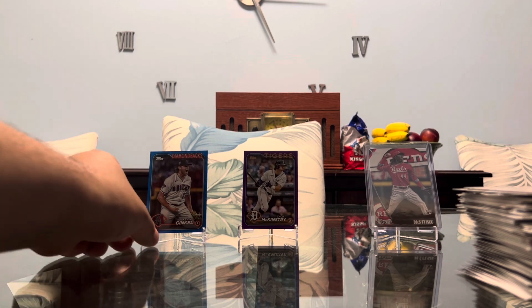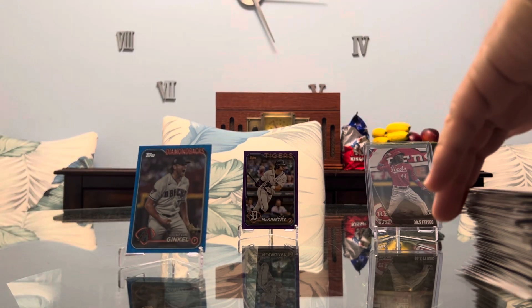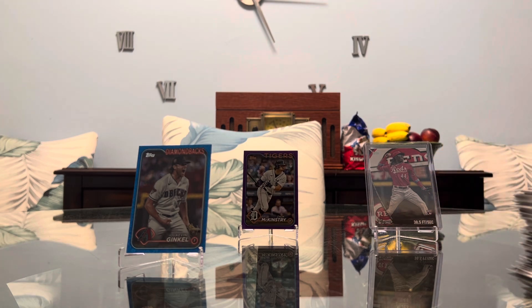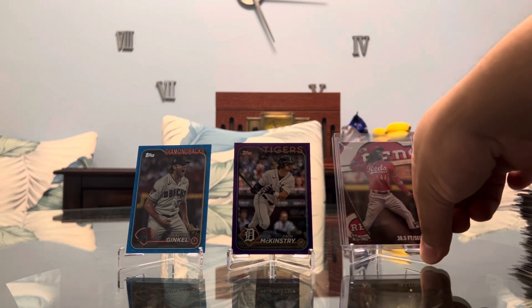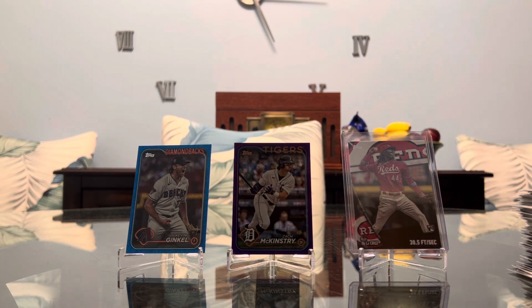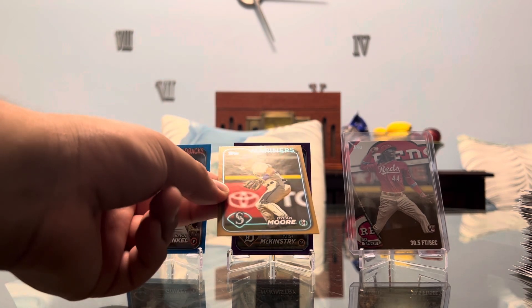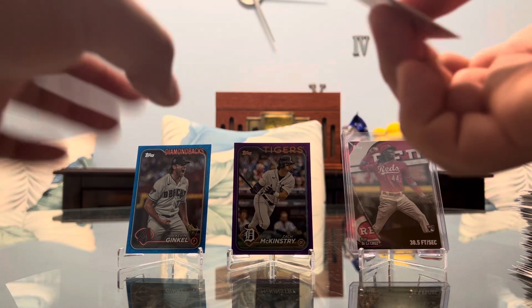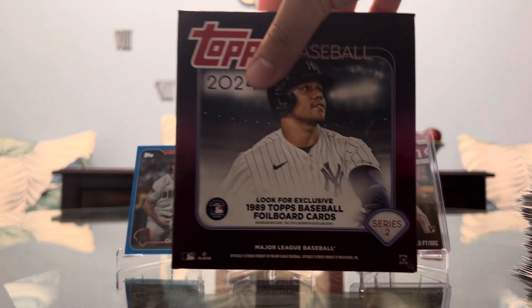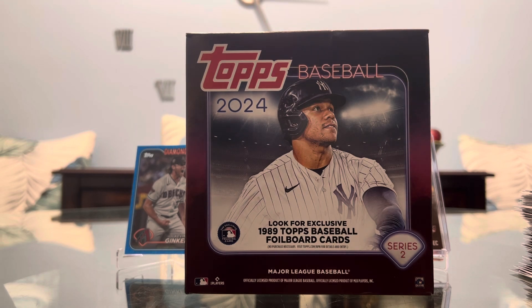Just to recap here: we have a Kevin Ginkle blue numbered, a McKinstry purple numbered, a beautiful significant statistics rookie of Elly De La Cruz, and one more numbered — Dylan Moore on the year-numbered card out of 2024. Very nice there. And that's going to do it for the Topps Series 2 Monster Box. What did you guys think? Did you enjoy this rip? Let me know in the comments. Be sure to hit that subscribe button and the like on your way out. Thank you guys for watching. Until next time, JC out.